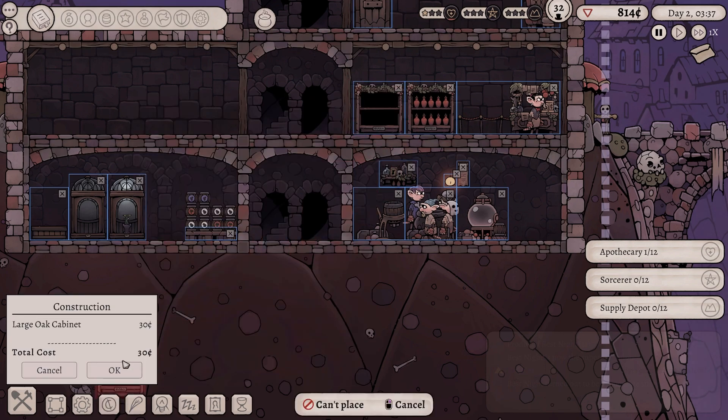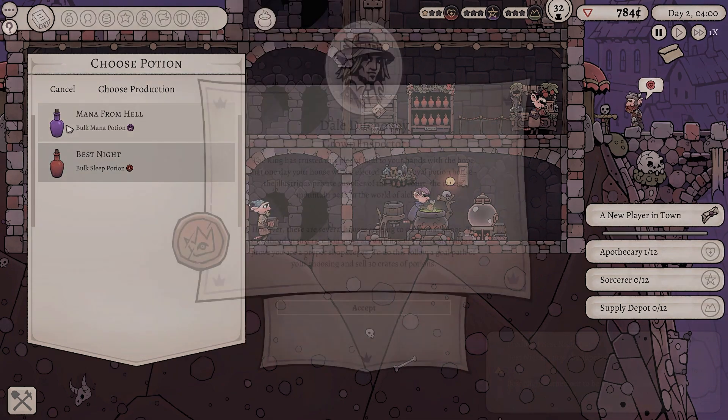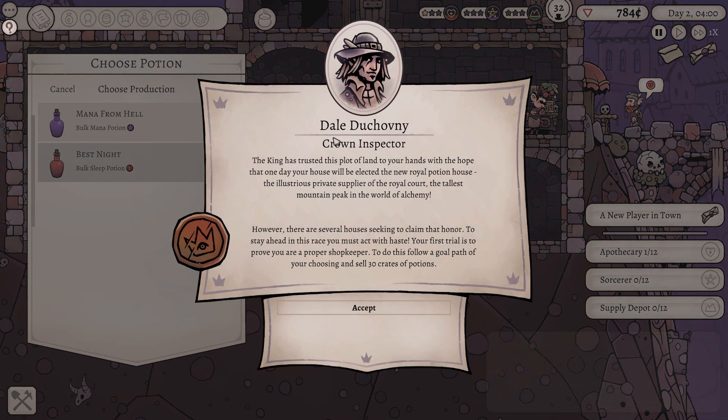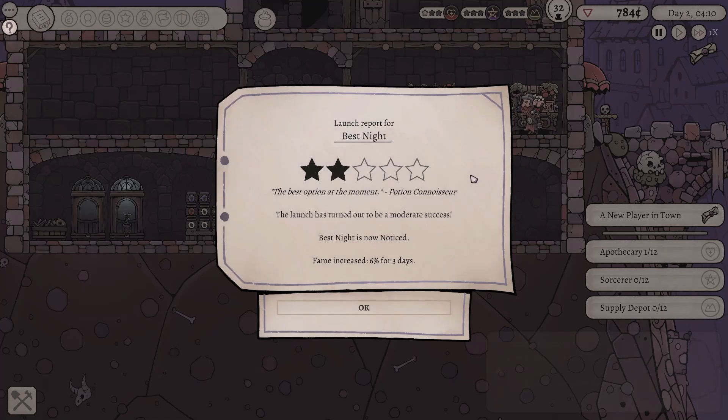This is a rivaled potion, but I'm gonna try and sell it at above cost anyway. Let's get ourselves another oak cabinet, because we're gonna need another cabinet to sell it on. And then we are going to add Mana from Hell to the production queue. Dale Dutch, Crown Inspector - the King has trusted this plot of land to you in the hope that one day your house will be elected to new royal potion house, the illustrious private supply of the royal court. There are several houses seeking to claim that honor. To stay ahead in the race, you must win with haste. Your first trial is to prove you're a proper shopkeeper. Follow a goal path of your choosing and sell 30 crates of potions. Of course, I'm working on it. Launch report for Best Night - the best option at the moment. Best Night is now noticed. Fame increased 6% for three days. That's pretty good.